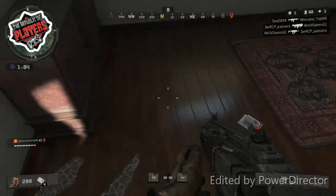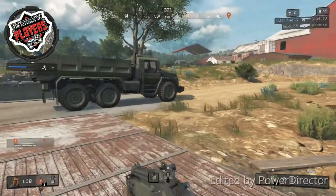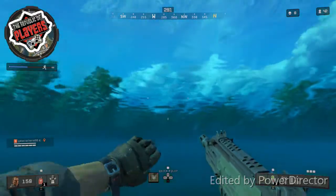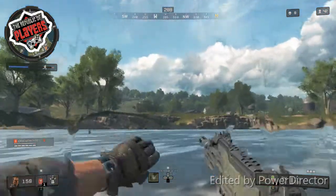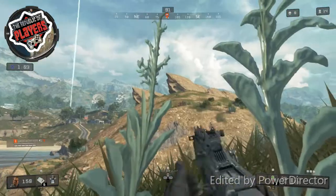Fighting enemies in Blackout is an exciting, heart-pumping affair — from trying to get the right angles and knowing when to duck and take meds to recover health. It is essential that you always know your surroundings and try to keep the high ground on your enemy. One flaw I found is that the sounds of enemies opening doors or walking in the same building are very quiet — a downfall on the realism the game is trying to portray.